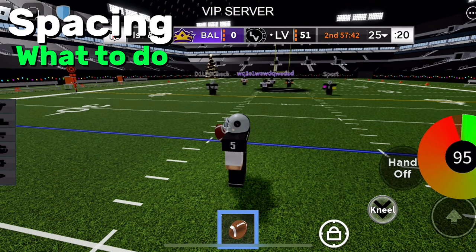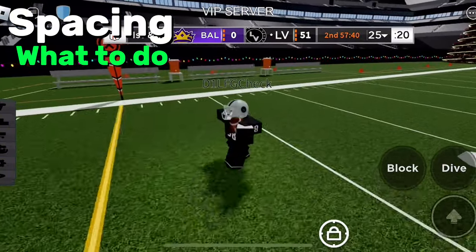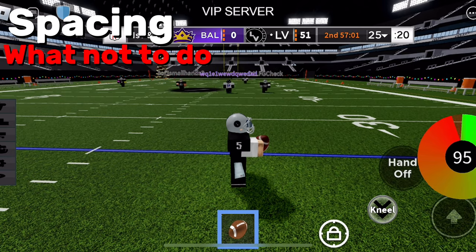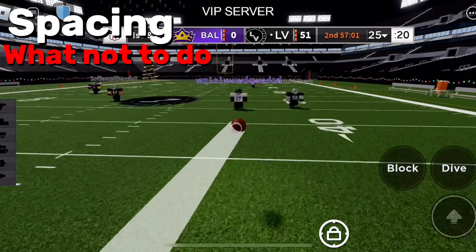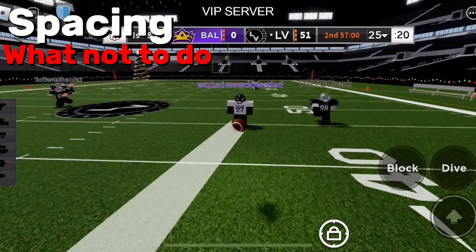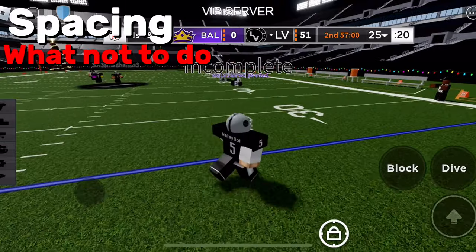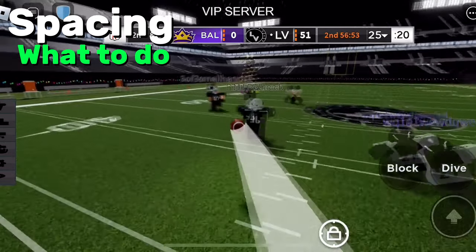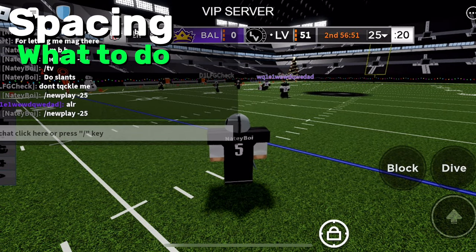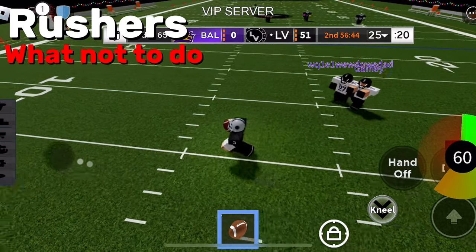Spacing is also really important. If the DB and the wide receiver are far apart, just throw it right to the wide receiver for an easy catch. But if you throw it straight to the receiver when the DB is close, it's going to be an easy interception. When they're close together, throw more to the side he's running toward — that's a lead pass.